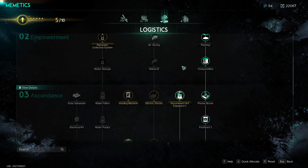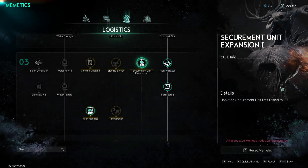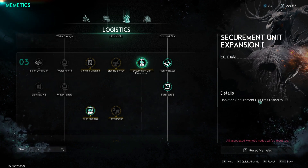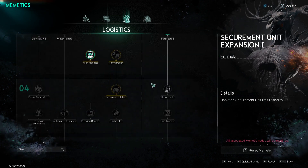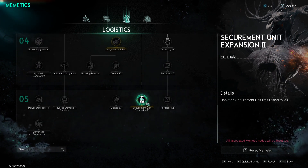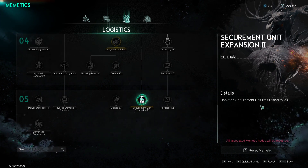If you scroll down you'll see you have Securement Unit Expansion 1, which is the default one. This will raise the limit to 10. And if you want even more, I have unlocked the next one as well — Securement Unit Expansion 2 — which raises the isolated securement unit limit to 20. So you can have up to 20 of these units inside your territory.